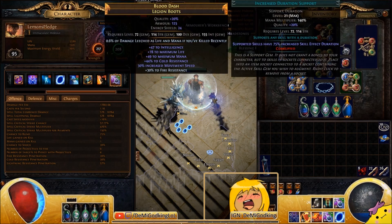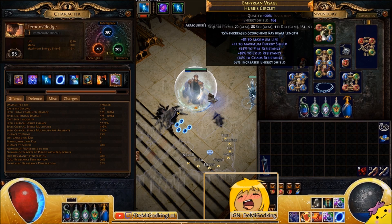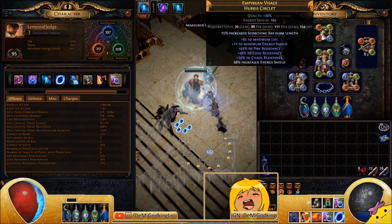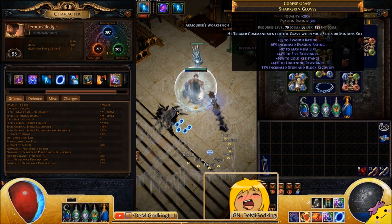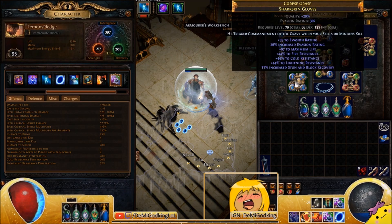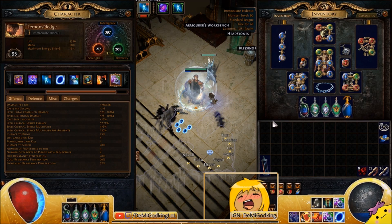For boots, you want life, resistances, stats, and movement speed. The best-in-slot helmet enchantment is increased lightning trap damage or lightning trap crit. There's also one that makes lightning trap pierce additional enemies — good for clearing but not bosses, so I'd go damage personally. For gloves, I'd get the Commandment of Reflection — it spawns a copy of yourself that distracts enemies. You can also go for Commandment of Spite for chilled ground, or Commandment of Winter for an AOE projectile.